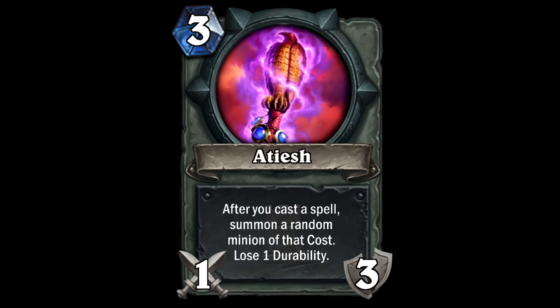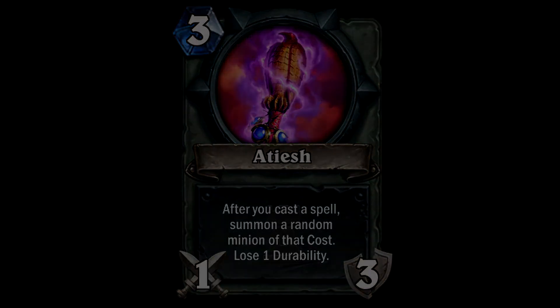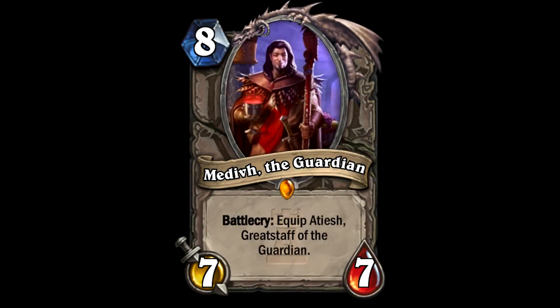Atiesh basically means after you cast a spell, summon a random minion of that cost. It's like a summoning stone, but it can't be killed - you can only use it three times. It's pretty powerful though - you still get a 7/7 for 8. When Medivh is on the board, if somebody drops a Big Game Hunter or something, it's like no - you've got that staff now, so you can play it. Then they have to worry about the 7/7.